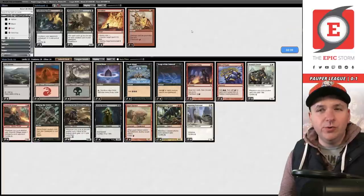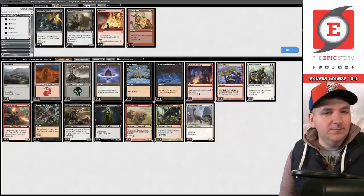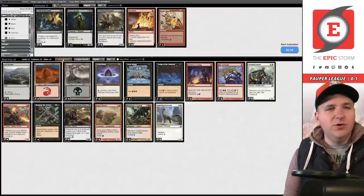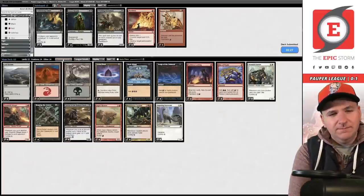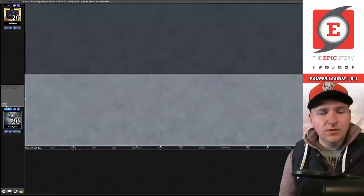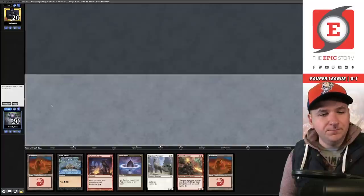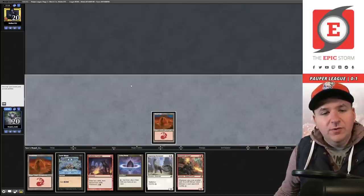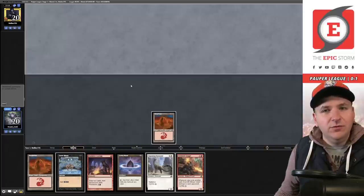That is indeed what their last card was — I can't believe that's what it was after the posturing. We lost game number one to Cauldron Red. In this matchup it's really just about being fast and being able to beat Relic, so I do like bringing some number of Ingot Chewers. I think I'll vary between two and three. Could just board out Street Wraith — I don't think Street Wraith is amazing in the matchup anyway.